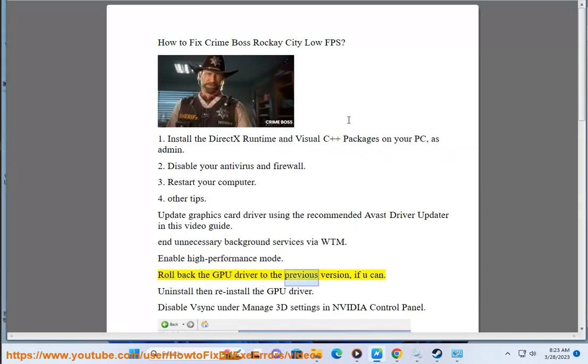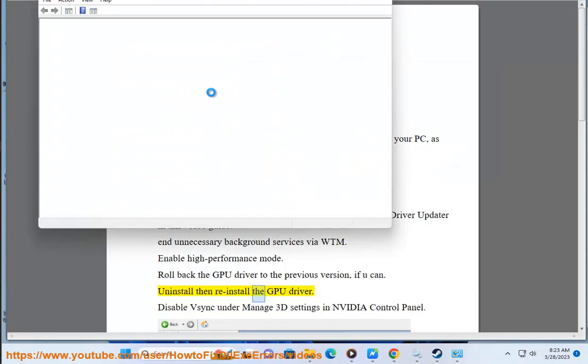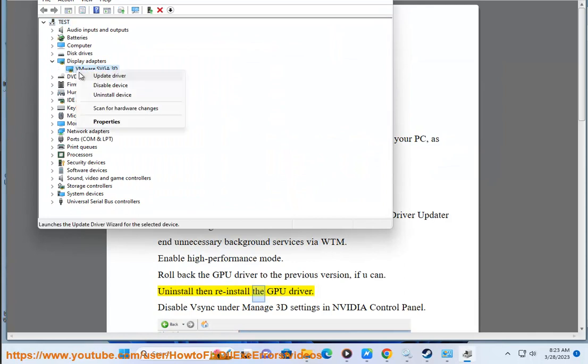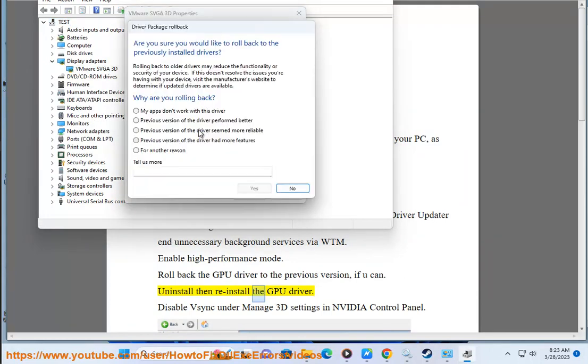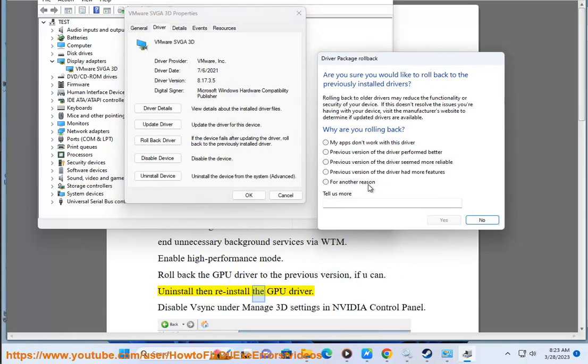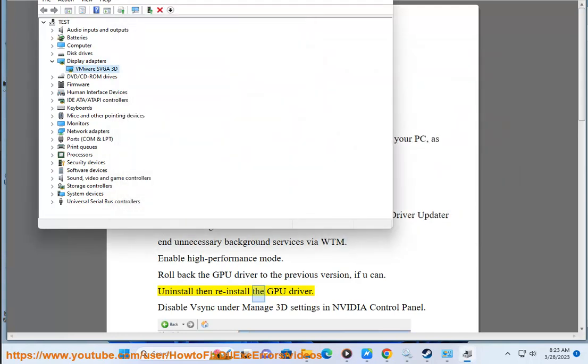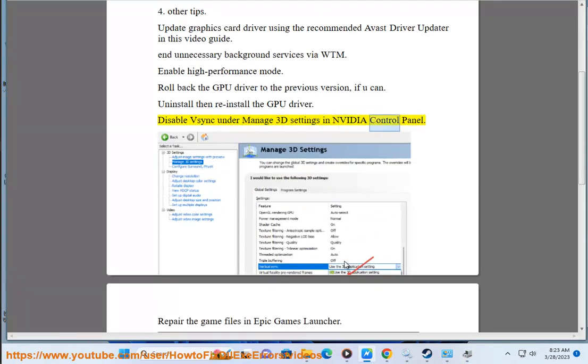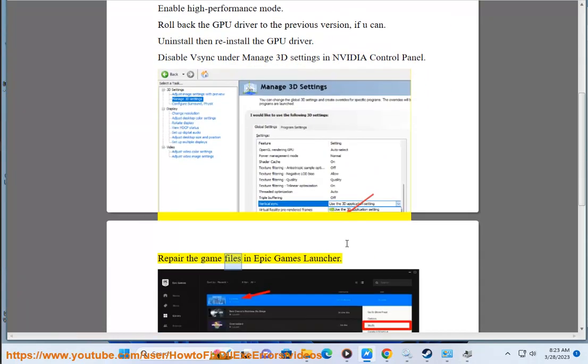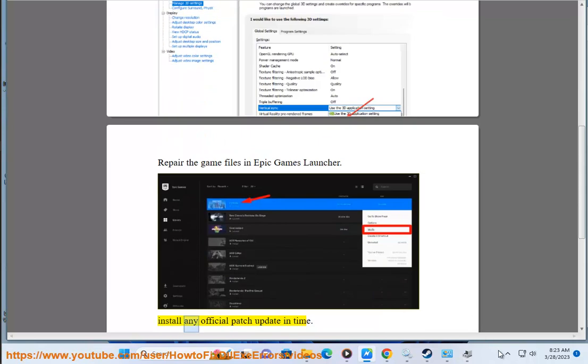Roll back the GPU driver to the previous version if you can, or uninstall then reinstall the GPU driver. Disable VSYNC under Manage 3D Settings in NVIDIA Control Panel. Repair the game files in Epic Games Launcher.